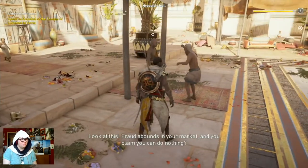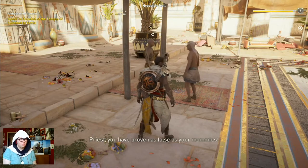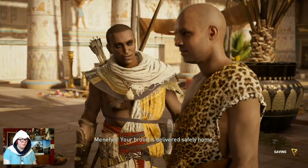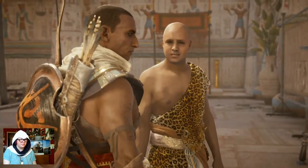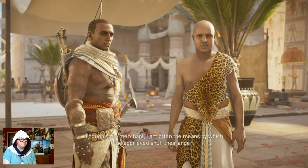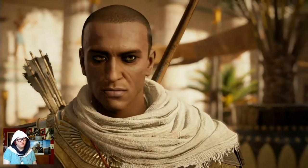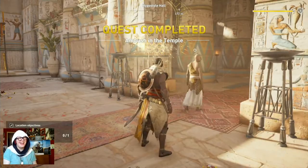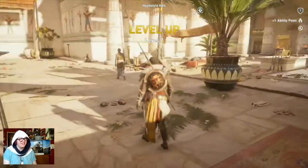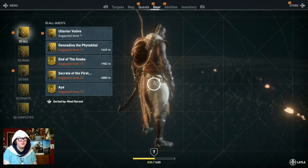An angry customer confronts the priest about fraud in the market — they're upset about false mummies. Menehet's brood is delivered safely home. He explains that visitors who purchased religious objects are angry because the village has no more dead cats to sell. Menehet is often the one who has to deal with their anger. Turns out that was the level 6 mission — I guess because of the hyena. An ulterior motive side quest is suggested at level 7, and I'm a level 7 now.